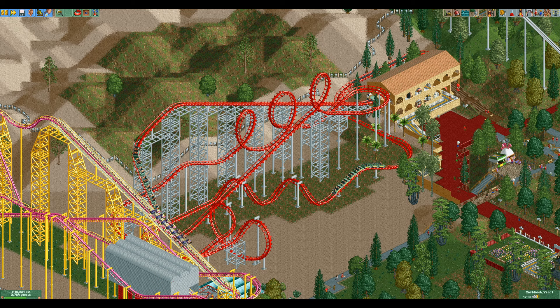Now it is time for the designs. I have six designs for you, of which four use the launched mode. Because of the mediocre stats of the corkscrew coaster, it is best used as a small coaster with a high throughput instead of a big coaster with great stats.